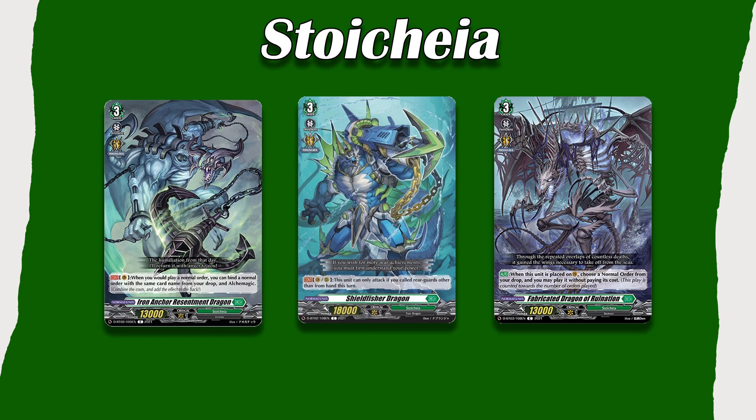And then three honorable mentions for Stoicaea. These cards have effects that only work on the Vanguard Circle. Shieldfisher received support in the Festival Collection — I think he received one card, which is at least something. Then we have Fabricated Dragon of Ruination, which on place lets you play an order for free. And Iron Anchor Resentment Dragon is the only other way to gain Alchemagic outside of Zorga. Out of these three, I would probably say Iron Anchor is the best choice, but you're more than welcome to play any of these decks.